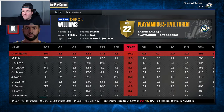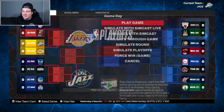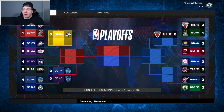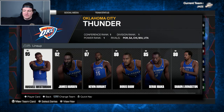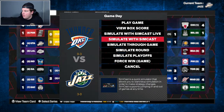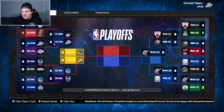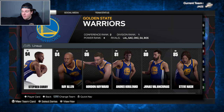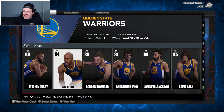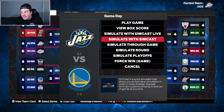Going into the playoffs with a tough first-round matchup against the defending Western Conference champion Lakers with Kobe. We won 64 games for a reason - we go up 3-0 and take care of business. Now comes the real battle: the Oklahoma City Thunder. We go up 3-0, they fight back, force game six, and we win in six. I was not expecting that. It is us and the Golden State Warriors in the Western Conference Finals - Steph Curry, Ray Allen, and Gordon Hayward down their roster. We go 1-1, then up 2-1, up 3-1, and we're in the Finals.